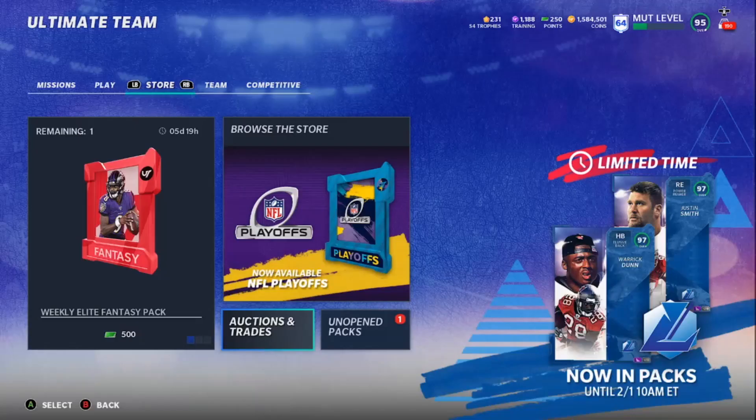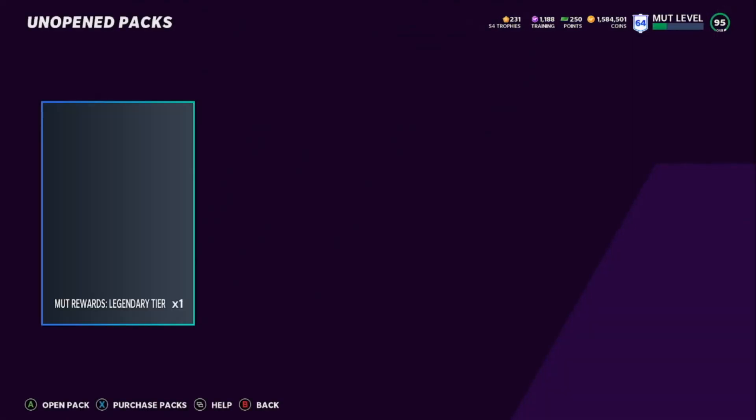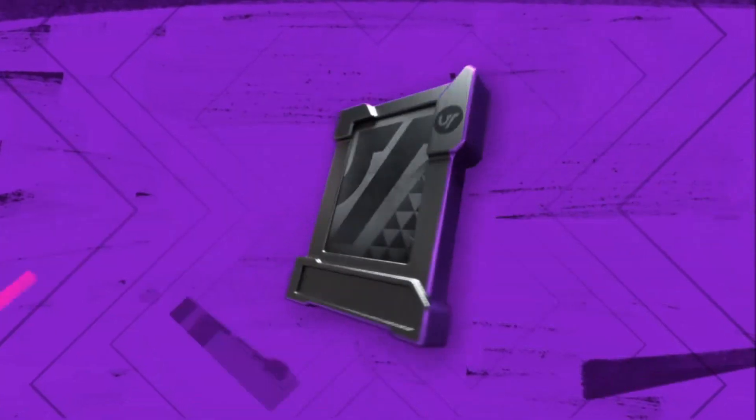Hey, what's up? It's Crazy Hot Boy E — the E is for Edward. If you're new to the channel, go ahead and hit that subscribe button, leave a like on the video, and let's hop into the method. I got a Legendary Trip Pack here, let's see what we get.